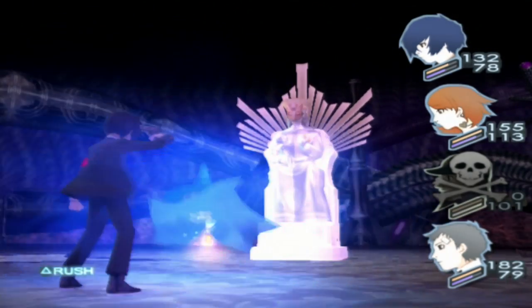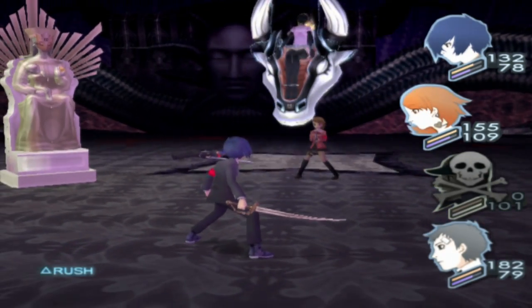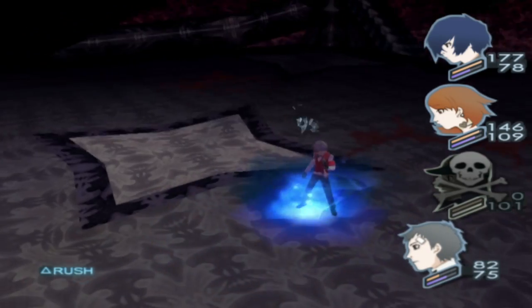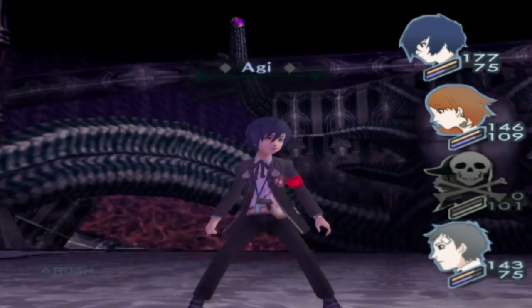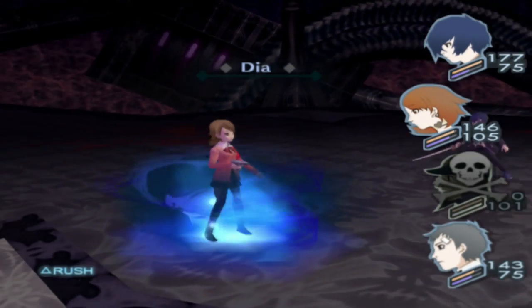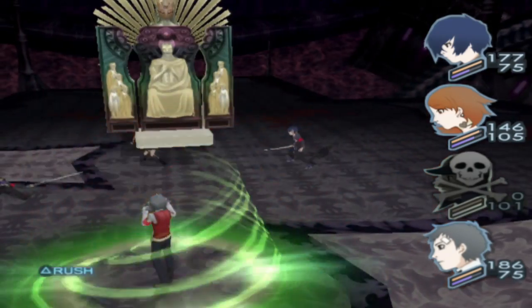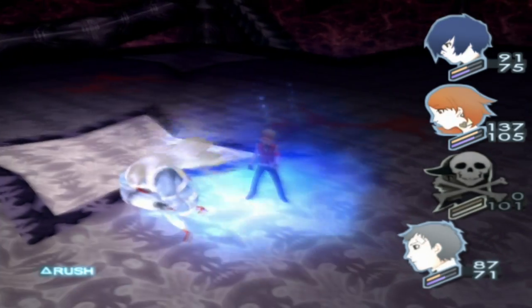This is pretty much the battle — this is what all these really strong Tartarus bosses are going to be like. This is pretty much the last thing stopping us from getting to the next area, so all we have to do is blow everything on this one shadow. Cadenza really is just the best fusion spell early on.